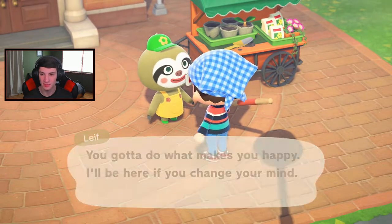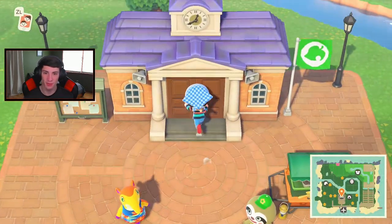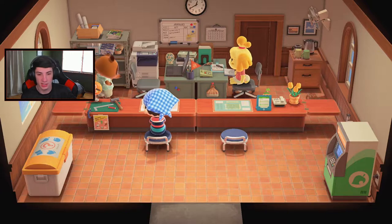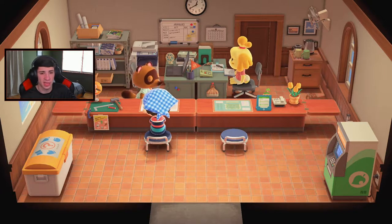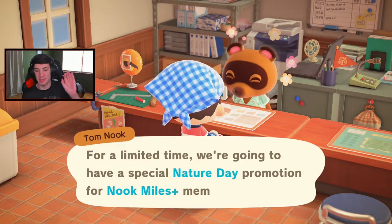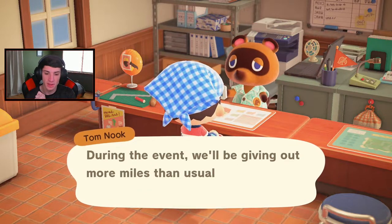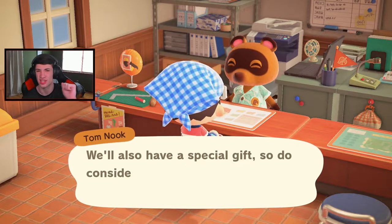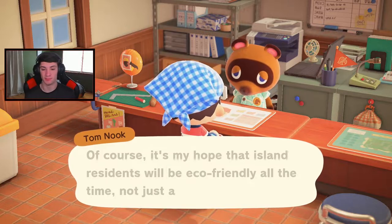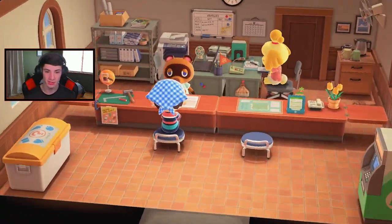That's all I need from Leaf — thank you. Now do I build a bridge? I might actually build a bridge. I'm going to buy that plot of land for Julia. Tommy Nook, I got 10,000 bells ready. Let me check the Nook shopping center for new fencing. Nature Day promotion — they're giving out five times the usual miles for eco-friendly island activities.